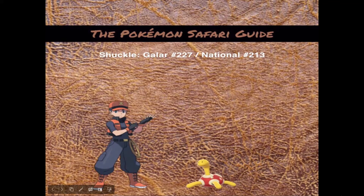Evening, trainers, and welcome to another episode of the Pokemon Safari Guide. As I'm making this video, I recently just used Shuckle in our Week 3, Season 3 gym match against the Fairy-type gym. That video is now uploaded on YouTube. If you have not seen it, you definitely need to watch it because Shuckle plays an integral part in defeating the Fairy-type gym that Trevor has made. It is an excellent video, and Shuckle is hilarious in it.